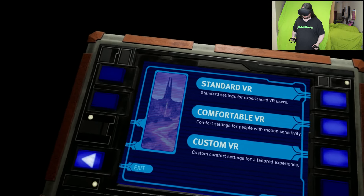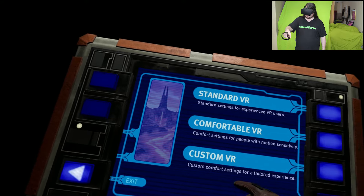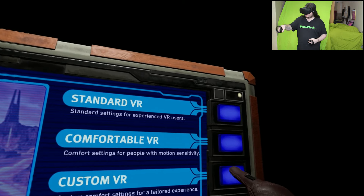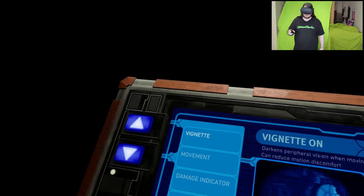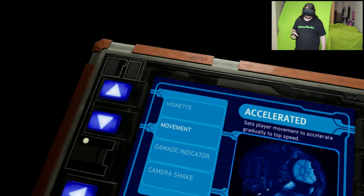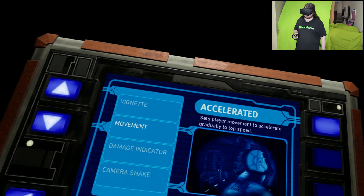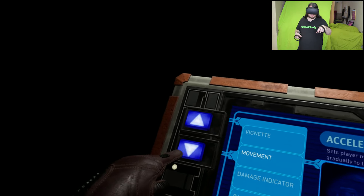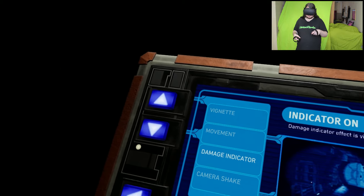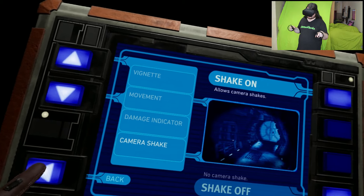We've got exit, custom VR, comfortable VR — comfort settings for people with motion sickness — and standard settings for experienced players. What's custom? Oh, okay, custom. How do I — oh, button, okay. Vignette off, we don't want vignette. No movement... accelerated sets player movement to accelerate gradually to top speed. Nope, straight up. Power damage indicator — effect is visible, yes, I would like a damage indicator. Camera shake — yes, let's really make us sick!